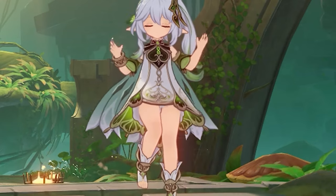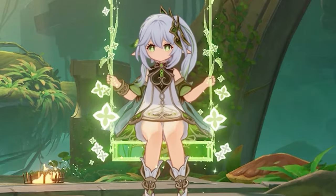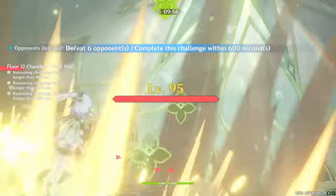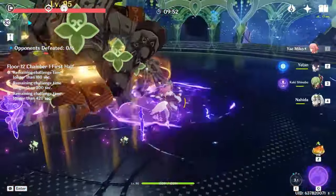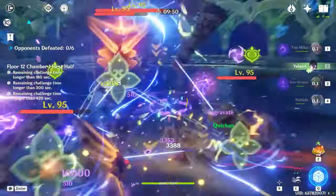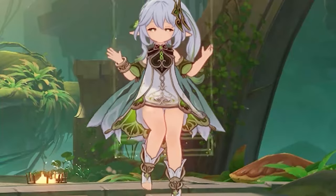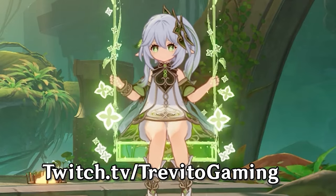I wanted to create a guide that not only offered an explanation to her kit, but a resource for new end-season players to be able to further their knowledge on this incredible character. In this video, we're going to be talking about Nahida's abilities, talents, constellations, artifacts, playstyles, and rotations. This video will also be divided into chapters for each topic, which you can skip to as well. I also stream on Twitch every week, Monday to Friday — make sure to come by and say hi to the community at twitch.tv/trevitogaming.